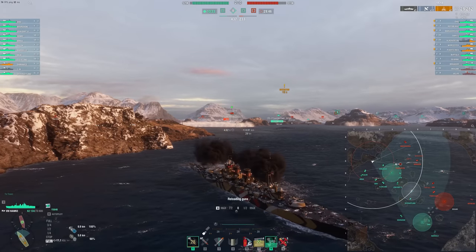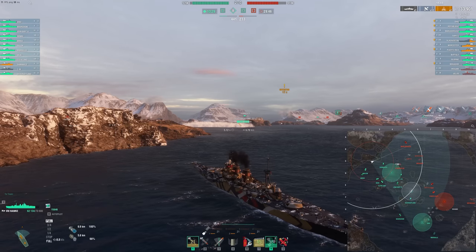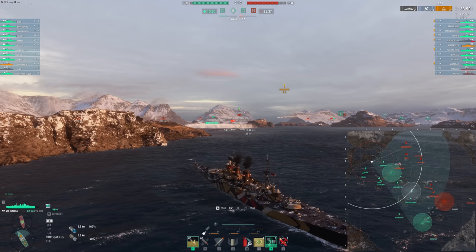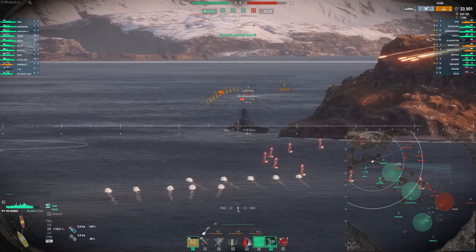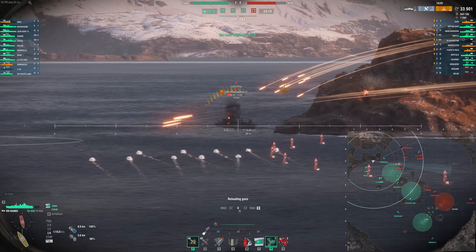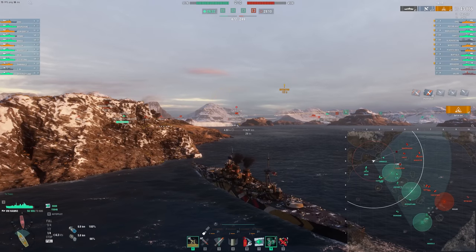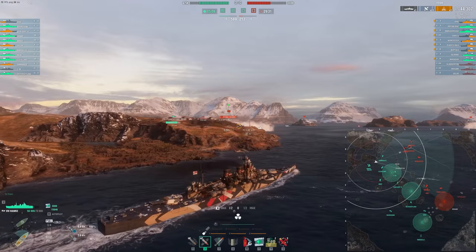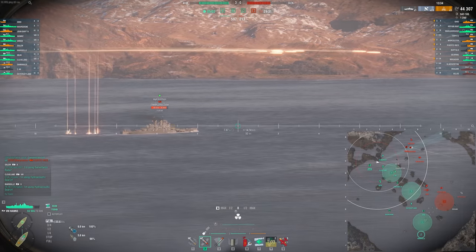The HE here is amazing. A Vladivostok goes bow-in and we're going to hit them extremely hard, getting a couple fires, and the alpha damage is just a little bit absurd. Look at the position I'm in on this map — not a position you can always take in a battleship, but since we're quick and have decent concealment we can get to very interesting positions. That's essentially a 10,000-damage salvo into a Russian battleship bow-on.